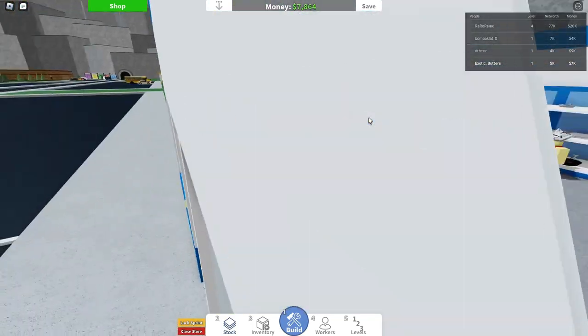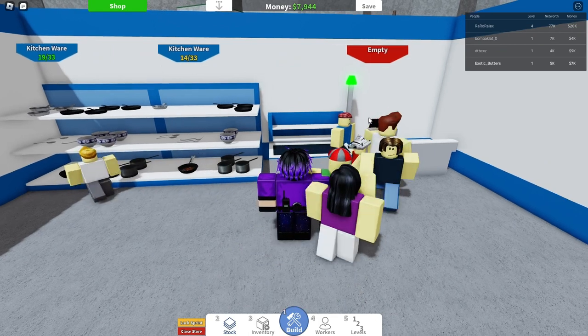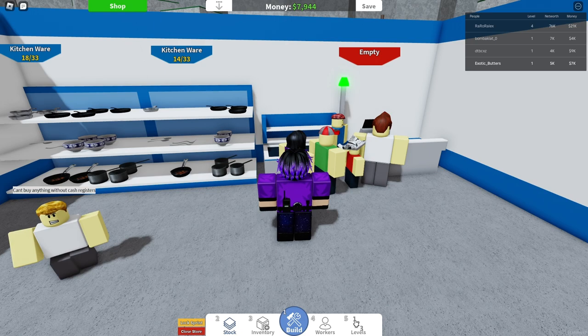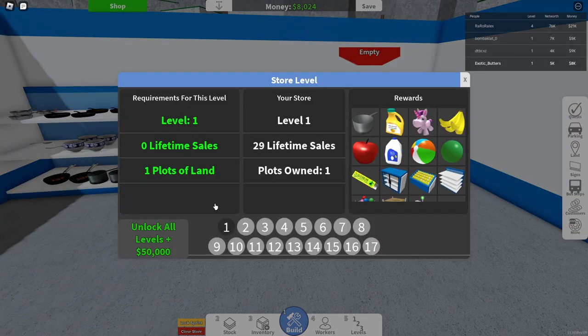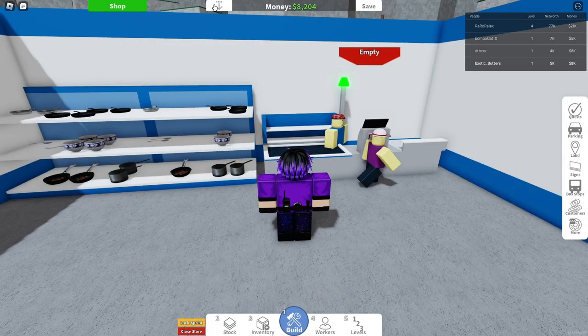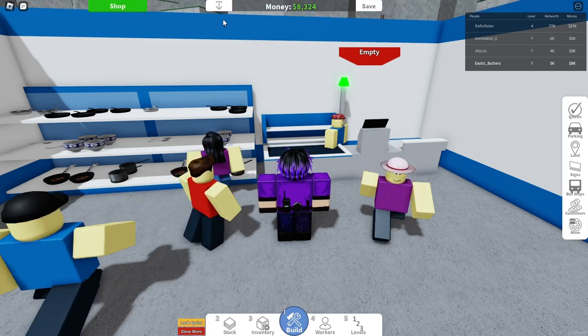Why are they in the wall? Oh my god. Levels — what do I need to do? Recreation, Level 2: 400 lifetime sales, two plots of land. Okay, so 400 lifetime sales. We have... okay, that's a bit much.